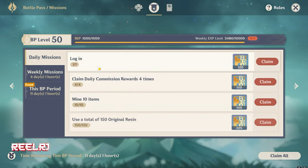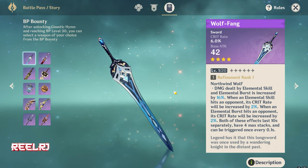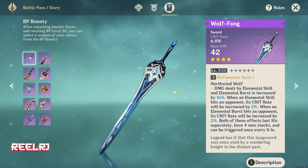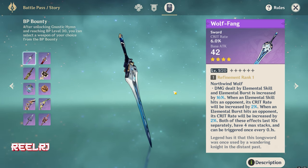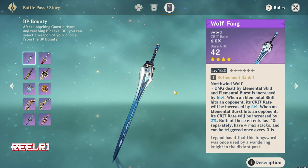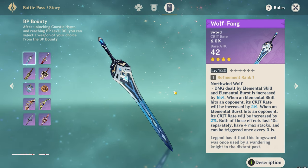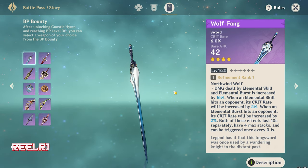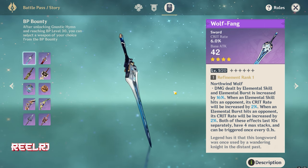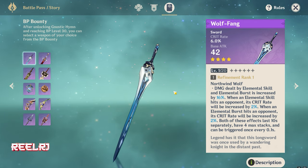For the second weapon, the Wolf Fang — the newest BP sword — is also very good on Furina. It provides crit rate as its main stat, and crit rate and crit damage are very important stats. Reading its passive: damage dealt by elemental skill and elemental burst is increased by 16%. When an elemental skill hits an opponent, crit rate is increased, and the same applies to elemental burst — triggerable once every 0.1 seconds. So you gain 8% crit rate from the refinement, plus a 60% damage boost to elemental skill and burst.